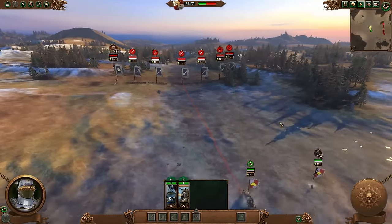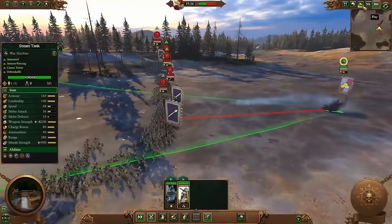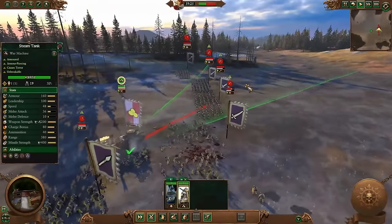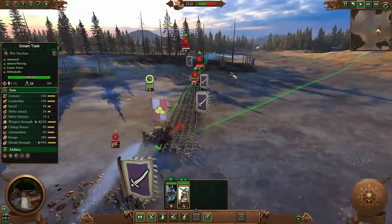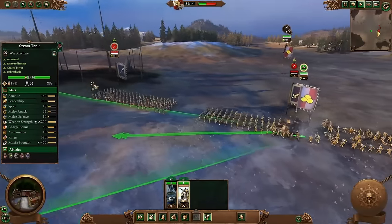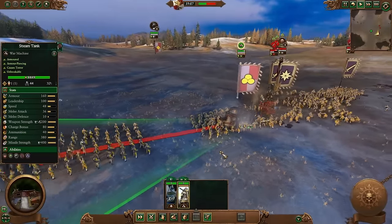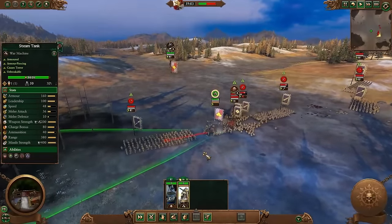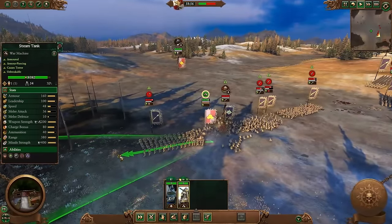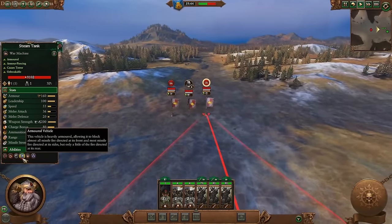Taking the old Steam Tank for a spin before the updates — it drives in, gets a charge off, does some decent damage but not as much, and has a harder time getting through infantry before getting bogged down. Definitely better in the new version, though the Thrones of Decay version uses its ammunition so much quicker. Looking at the Steam Tank's 70% missile resistance versus cannons, artillery still does full damage to it.